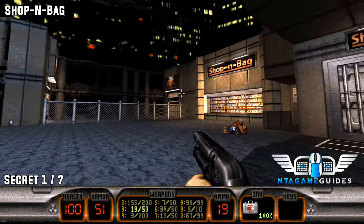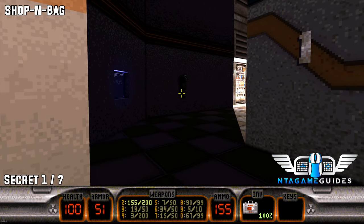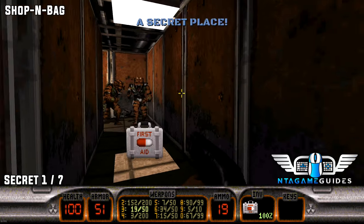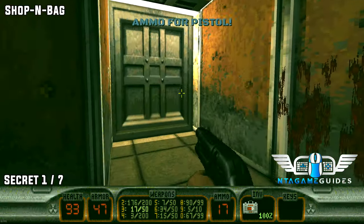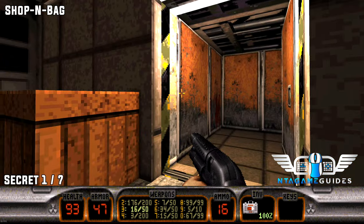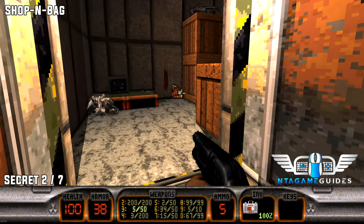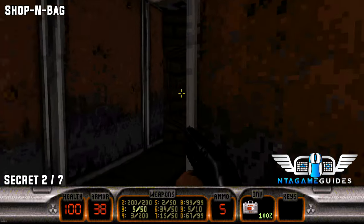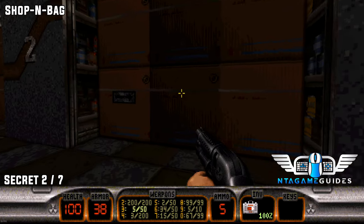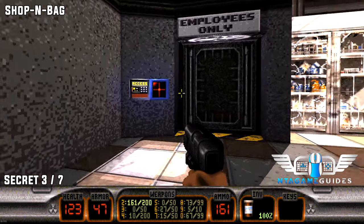Number three: once again from the starting location, jump into the shopping bag. Stay to your left and shoot this fire extinguisher on the wall. Once you blow it up, go inside the hole that it creates. Now back in the supermarket — follow it around and to the right you will see some different colored boxes. Press the boxes to reveal your secret number two.